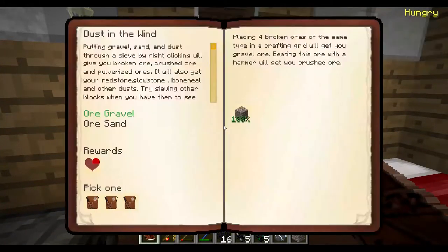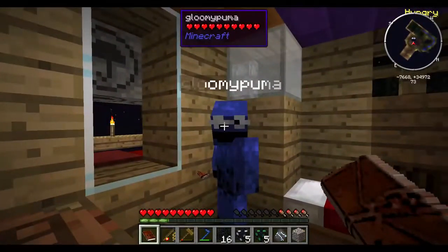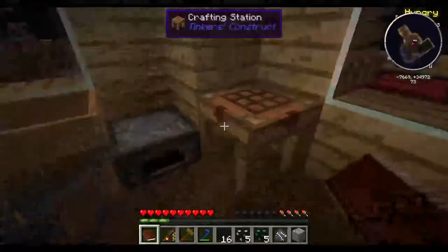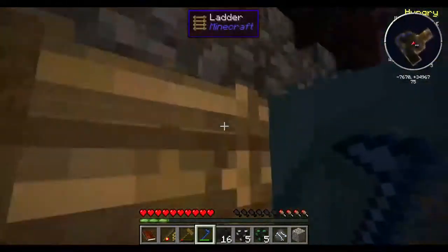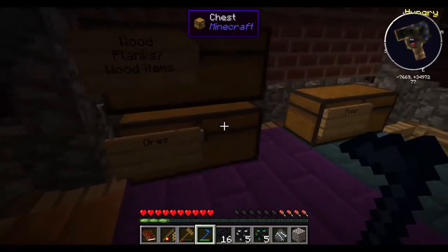Cool, now you need ore sand. Iron ore sand. Breaking one ore gravel with a hammer will get you crushed ore, which can be combined into ore sand and processed with a hammer into ore glass. I had four of those and I smelted them. Actually I had seven.